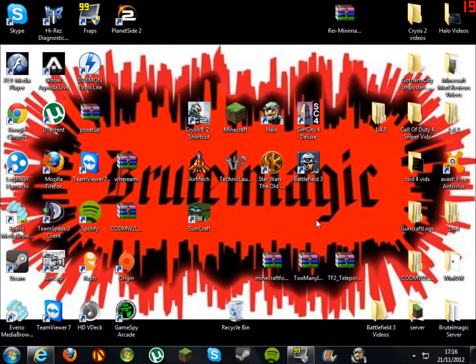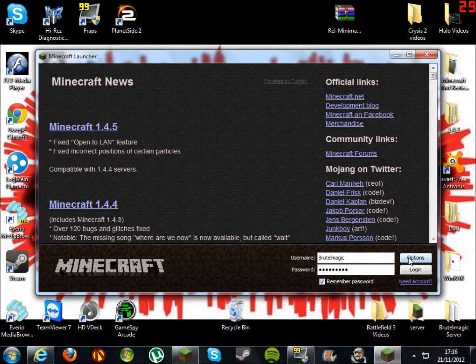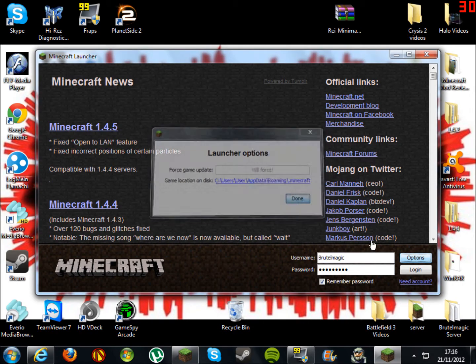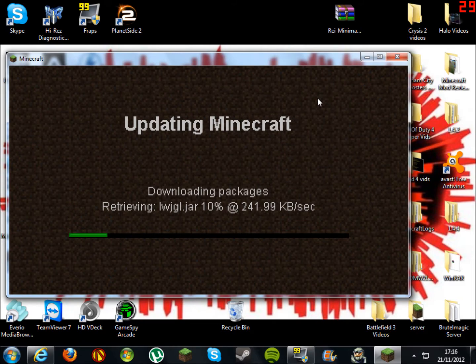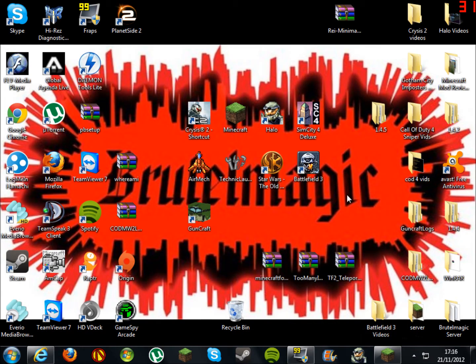Hello guys and welcome back on how to install the Team Fortress 2 Teleporter mod. What you're going to do is go into your Minecraft game, click Options, Force Update, then log in and wait for it to update. While that updates, minimize your Minecraft game and get the downloads from my description, which will take you to Minecraft Forge, Too Many Items, and the Team Fortress 2 Teleporter mod.